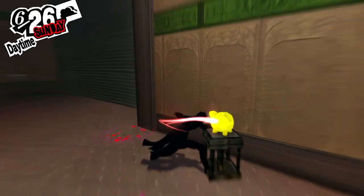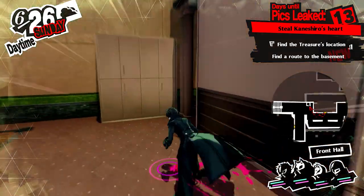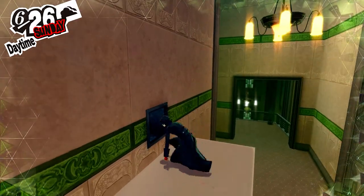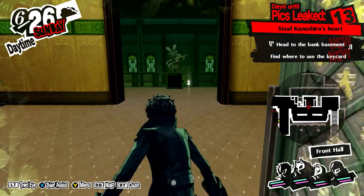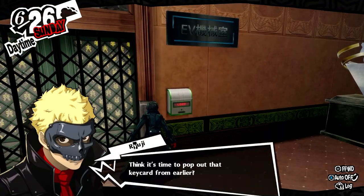Head east towards the surveillance room, hitting the switch on the right to create a shortcut back downstairs. On the left side of the room, you can climb a locker to access a vent to get into the office. Defeat the shadows to get the keycard and the map. Head back out and go southwest from the room to the elevator control room, getting inside with the keycard.